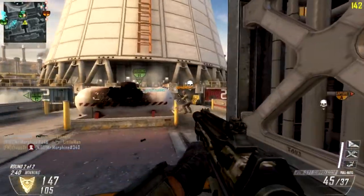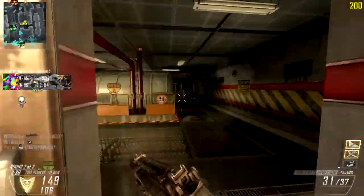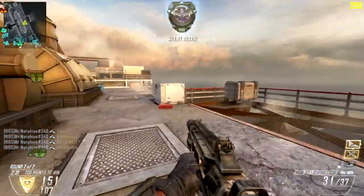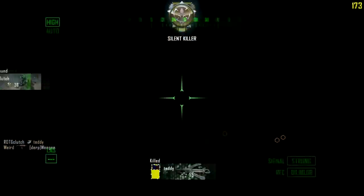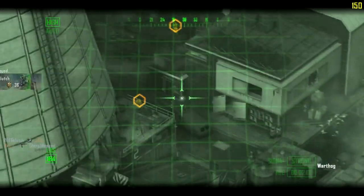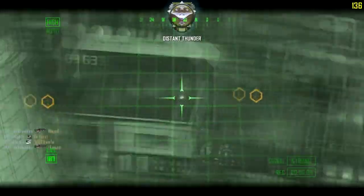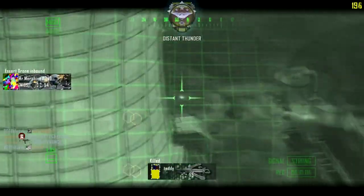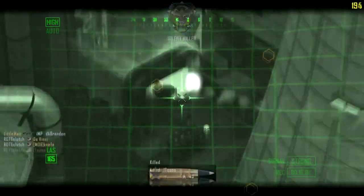Going from behind really works and helps out. Try different routes instead of going straight to the objective to die. This game wants you to play the objective, but you usually die going in alone. If three people hop on an objective, get on it too and start capturing — it'll go really fast, even with two people.